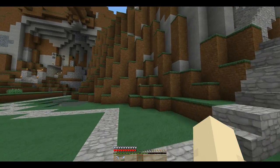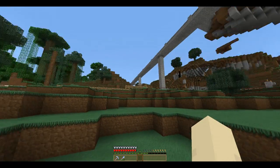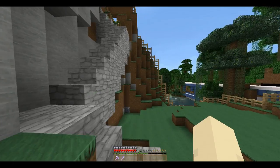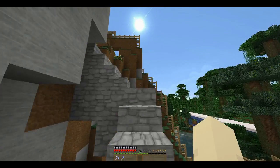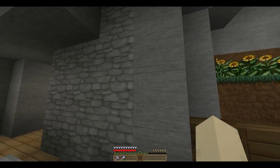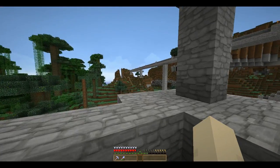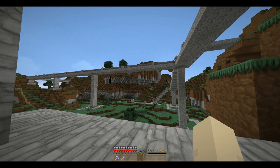First thing I want to show you is my day house. It's actually on someone else's property on the server, so all their stuff is here. I've kind of built into a mountain here — I got their permission first of course. You've got these winding stairs into my day house and a nice little balcony area.